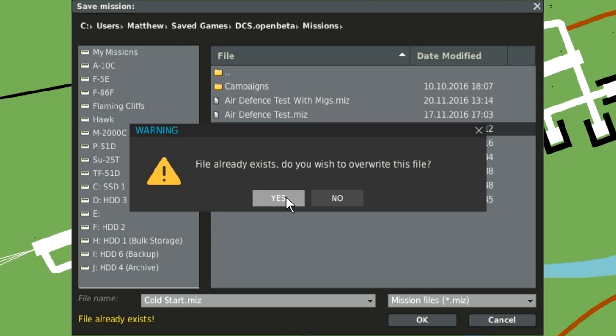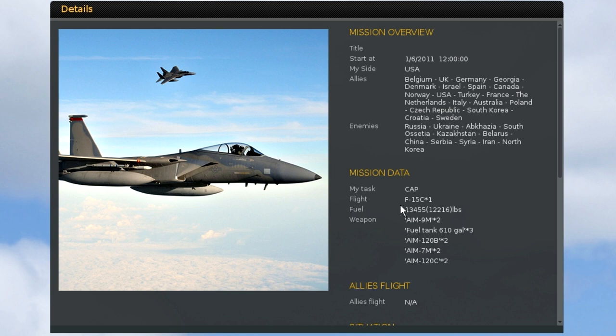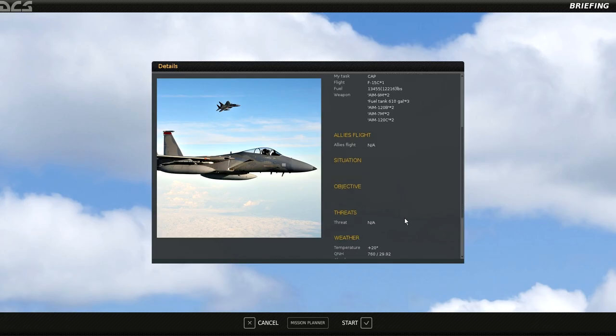It already exists so let's overwrite it and check everything looks as it should. We've got one F-15C and the loadout that I chose. We'll click start and it's going to be a little bit of a wait while everything loads into the game.